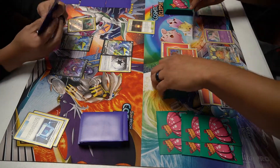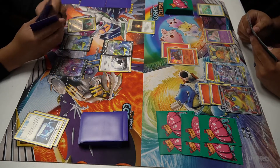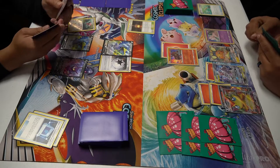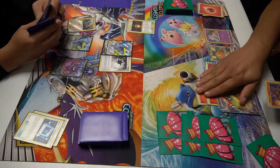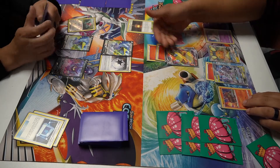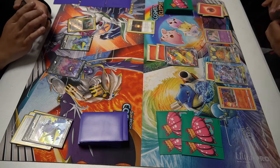Our turn — we evolve into Victini V-Max. We don't have a switch to put pressure on my opponent, but we pay the retreat cost and swing for the knockout for 220, taking those two first prizes. Beautiful!